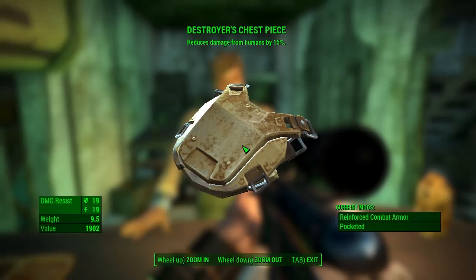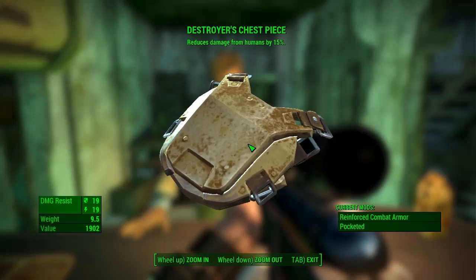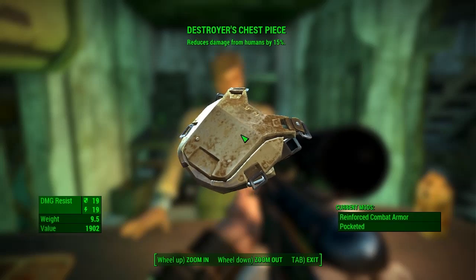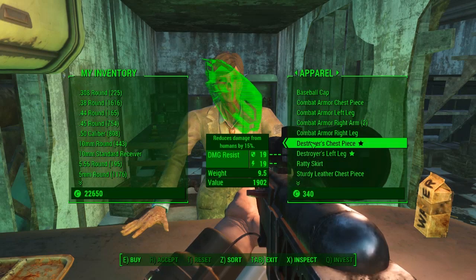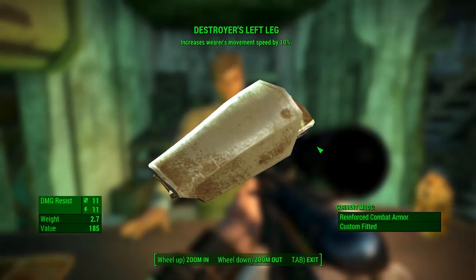Now these are some very good cheap pieces of apparel that actually do quite well. This is the Destroyer's Chest Piece — it reduces damage from humans by 15%. We'll go ahead and buy that; that was only just over a thousand caps.